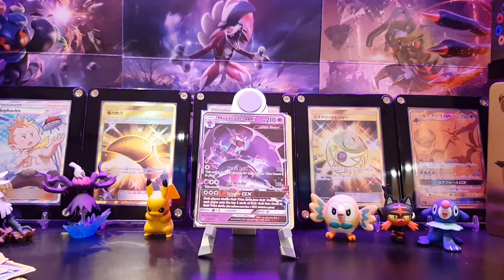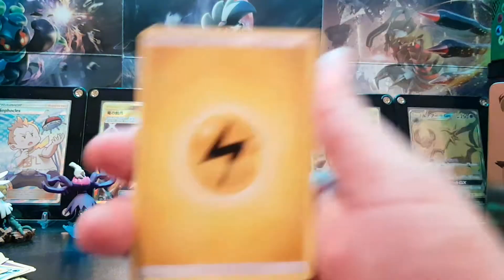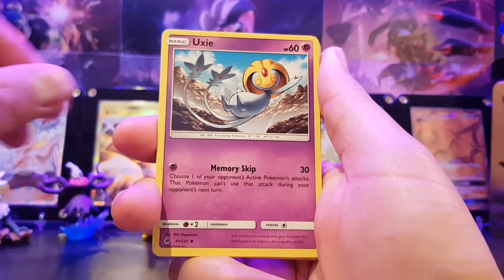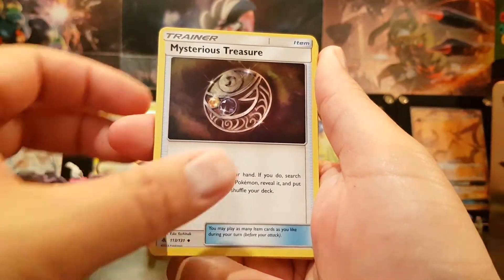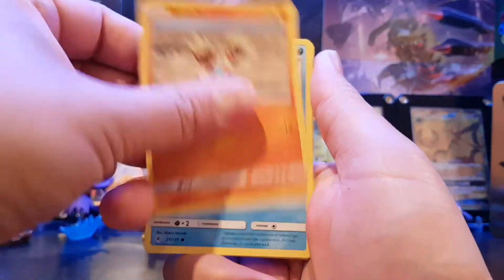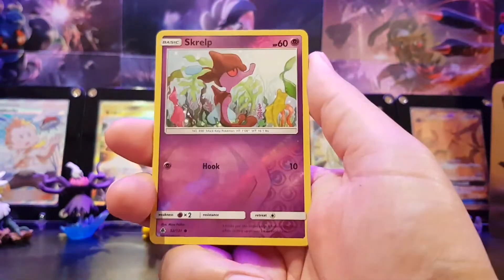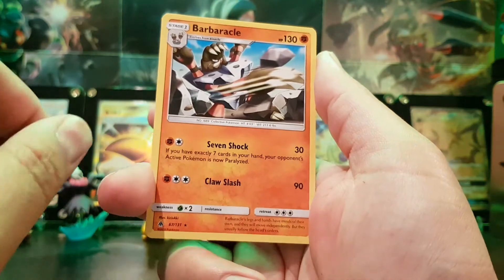Nahal, are you going to give me the next pack? Have you sorted it out? Yes, he has. So we have Lightning energy, Unidentified Fossil, Uxie, Mysterious Treasure — that's a good item card — Gible, Rockruff, Binacle, Clauncher, Fennekin, Reverse Holo Scraggy, and the final card: Barbaracle, Regular Rare. Ooh, I've got the next pack ready.